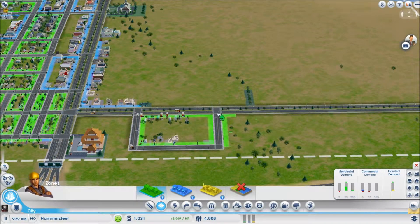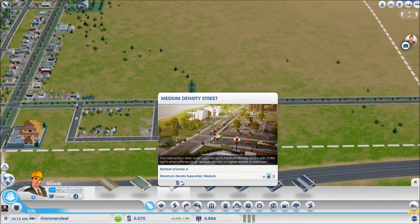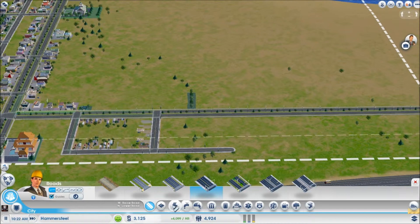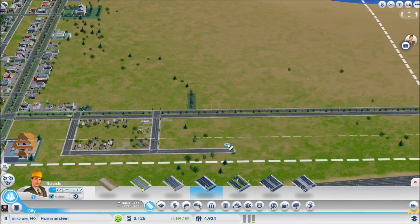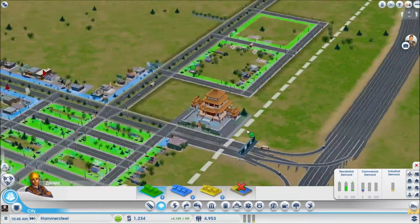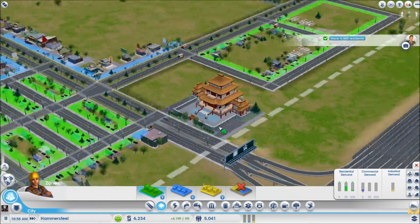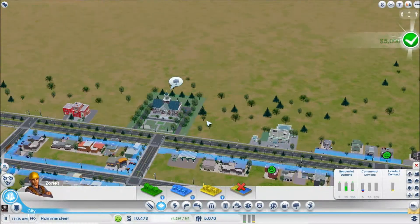We'll just zone again — I think we want it this big, minus this one. I already made it bigger than what I zoned. We'll just put some more — why not. That should be working, our temple seems to be just fine, though it doesn't look as good. Whoa, we're clipping through it, okay. We reached 5,000 residents — you know what that means, guys? We can upgrade!